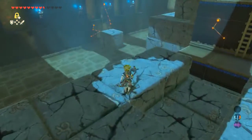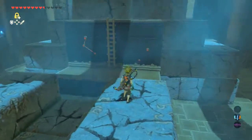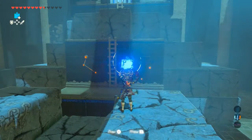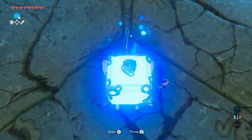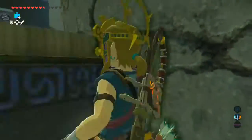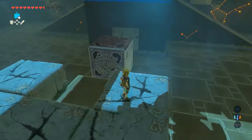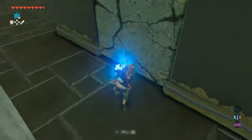This one is deceptively hard. It looks like, oh, I don't know what I gotta do here. But it's really just blow stuff up with your bombs — just blow up everything with bombs. I think he just auto-glided there. I don't need to blow those ones up, so I will leave them. That'll actually make it a little easier on me later. I'll grab this chest.